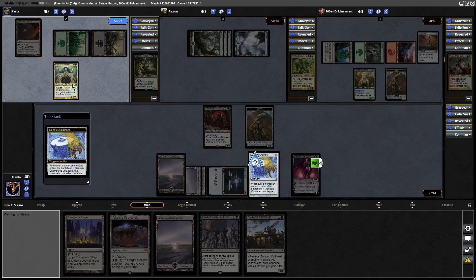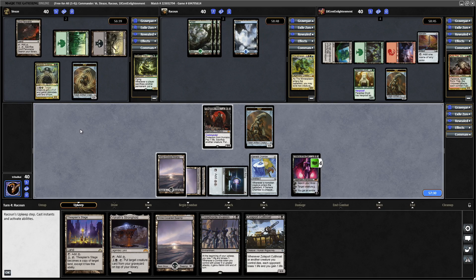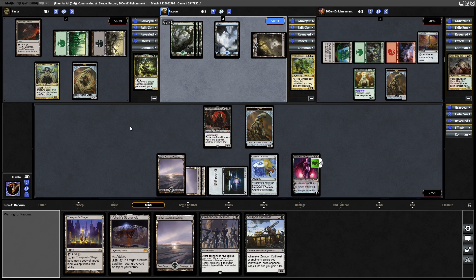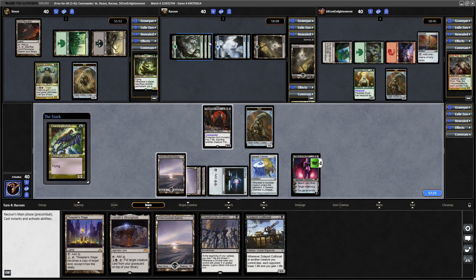A Korozda Guild Mage comes down, and if anyone's going to like Genesis Chamber triggers, it's Mazarek — plenty of sack fodder for them. This thing gives Intimidate and +1/+1 to a target creature, and for 4 mana and sacrificing a non-token creature, you get X Saprolings where X is the creature's toughness. The Mimeoplasm is now on Sultai colors and casting Cultivate after Kodama's Reach, definitely getting their ramp and color fixing going. They go for Island and Swamp again.